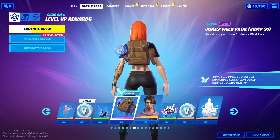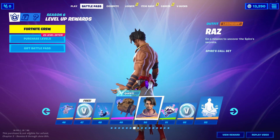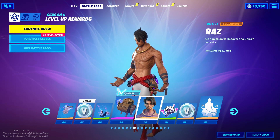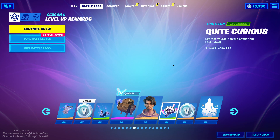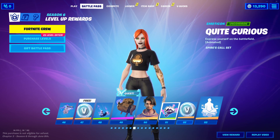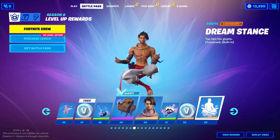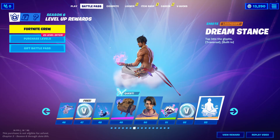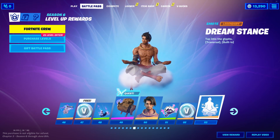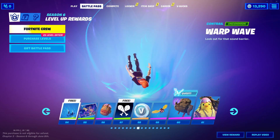For Tier 49 we got another edit style. Tier 50 is Raz. I'm guessing this is the one that changes into like the Kevin glyphs from the live event. And then for the emoticon we got Quite Curious — it's an animated emoticon. Then we got V-Bucks. Dream Stance — it's a built-in emote. That's really cool. Kind of bummed it's built-in, but still really cool. Warp Wave contrail.